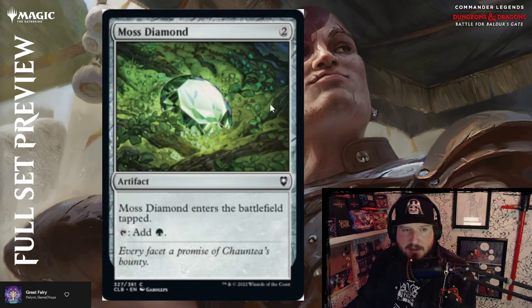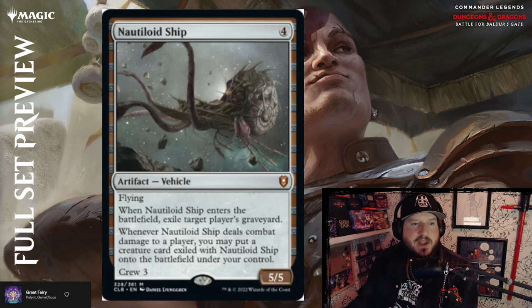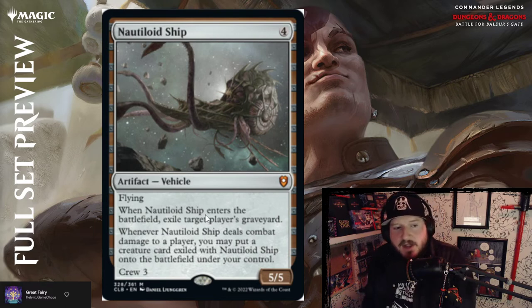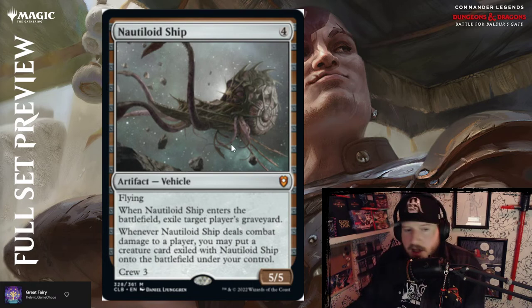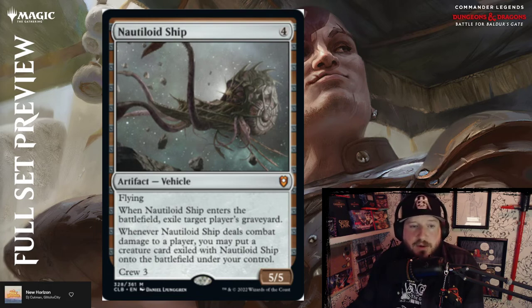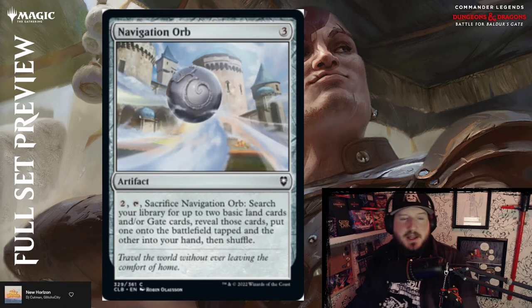Moss Diamond — the green diamond, enters tapped, adds green. Nautiloid Ship — four colorless for a 5/5 mythic artifact vehicle with flying. When Nautiloid Ship enters the battlefield, exile target player's graveyard. Whenever Nautiloid Ship deals combat damage to a player, you may put a creature card exiled with Nautiloid Ship onto the battlefield under your control. That's cool — crew three for a 5/5, not bad.